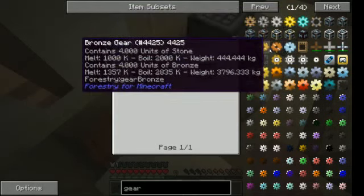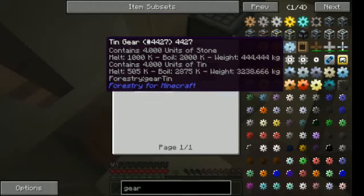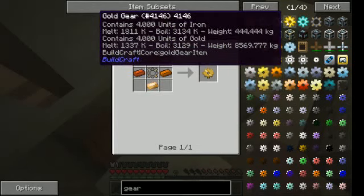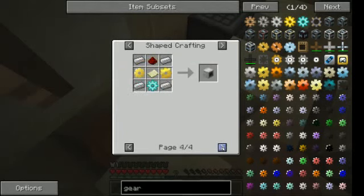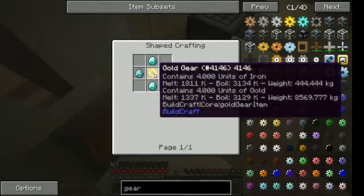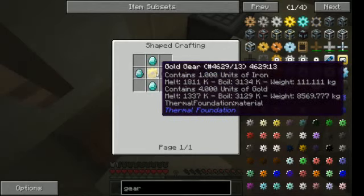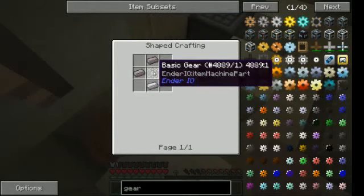The most frequently used metal gears are bronze, copper, tin, iron, and gold. Diamond is not so much used but that's more end game. You don't need to smelt stone — you can smelt gold directly.